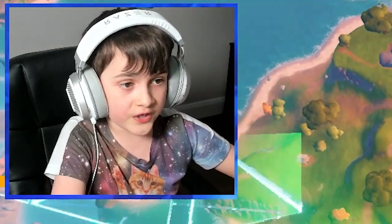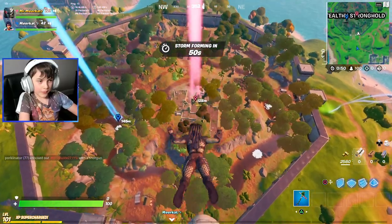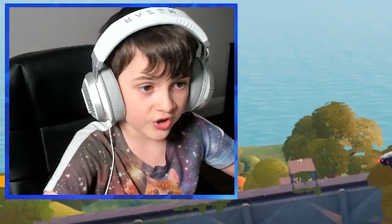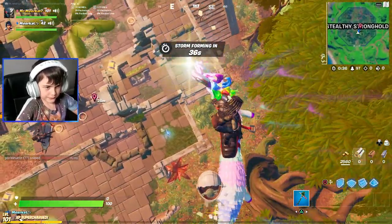We are landing Stealthy Stronghold. Guys, you're going to want to land here. Land near here everybody, because that is where Predator always is. I always see him over here. I'm going to land on this green tac.